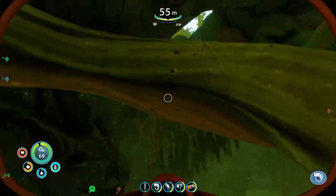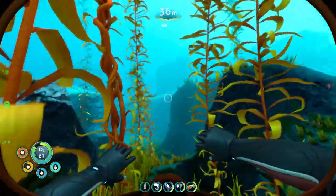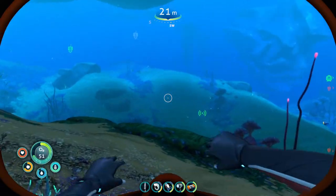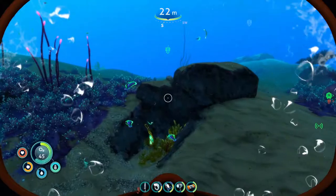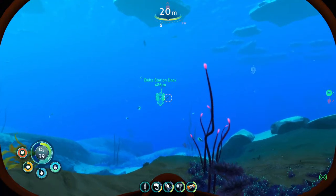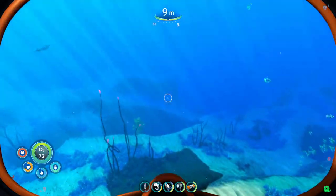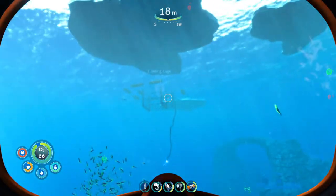Where was the hole? There it was. Where was Delta? Delta Station was over there. Pretty much this whole episode is most likely just going to be my journey to Delta Station, and it's probably going to be nice and happy. Absolutely nothing is going to go wrong and I'm not going to find anything terrifying. I'm going to grab all this ribbon plant material. There's the floating cage — that's what we found a little earlier.